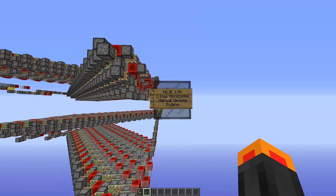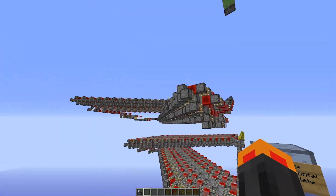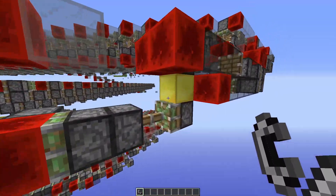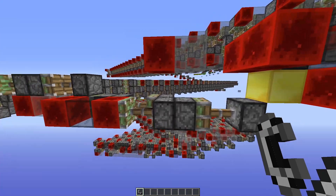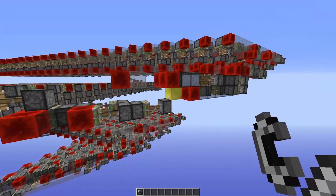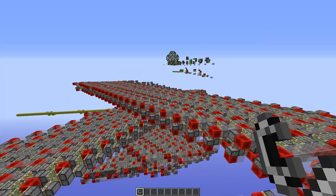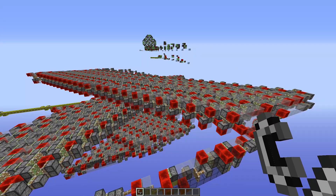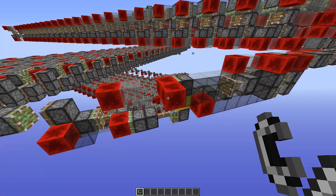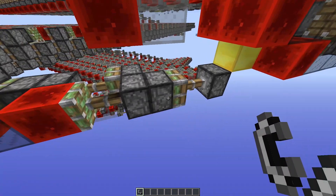In Minecraft 1.5, redstone blocks were added and that made the flank machine possible. Here is a modified version of Myron's engine. By placing a piston and updating it, you will trigger the flank machine. You can update it with flint and steel or fire charge – a gold block is placed so you can easily see where to place your fire. Once the machine moves, the piston is ready again and you can trigger it next time. It's spam-proof – it will not break.